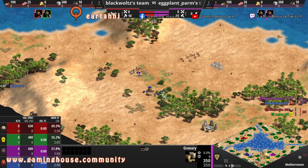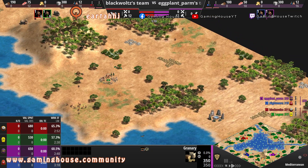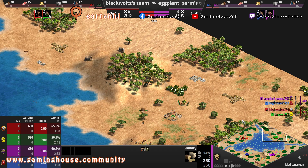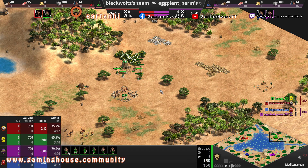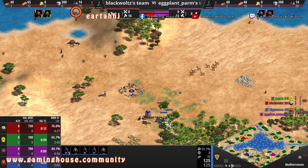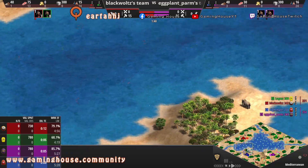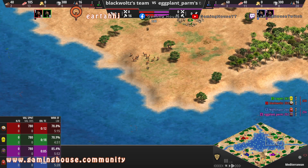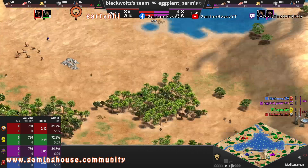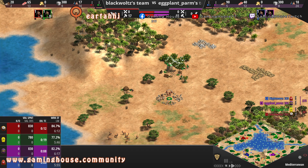Granary for purple and blue, also for red. Logan, on the other hand, seems like he likes to start watching if he can build a storage pit somewhere. On Mediterranean, I think you can fish boom if you take control of the water. On a 2v2 it's a bit more difficult — either you have two players going land or full water.